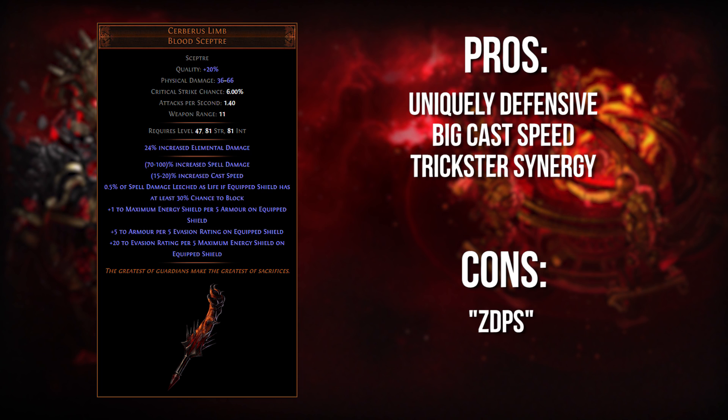The only real downside of this weapon is that it is kind of zero DPS when compared to the other main hand options you have available, especially when we start getting into rares and almost mirror tier rares. This item really starts to look like something that's going to slow down your build and keep it from one-shotting those bosses that normally would probably one-shot you if you didn't kill them first. So maybe not the absolute best endgame option, but it provides a lot of utility and is definitely really unique and should be considered for more builds.